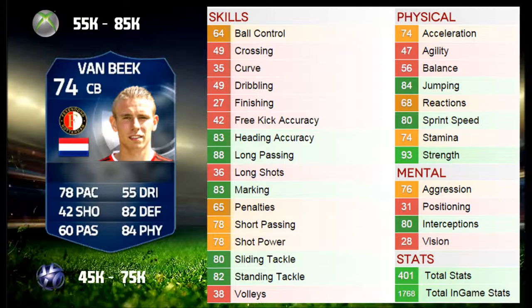Hello guys, it's Wer here and welcome to a Team of the Season Sven van Beek player review. He goes for 55 to 85k on the Xbox market and he is minimum price, and on the PlayStation market he goes for 45 to 75k. I actually packed mine which is pretty cool and he's a very very good defender — one of the best defenders on the game.